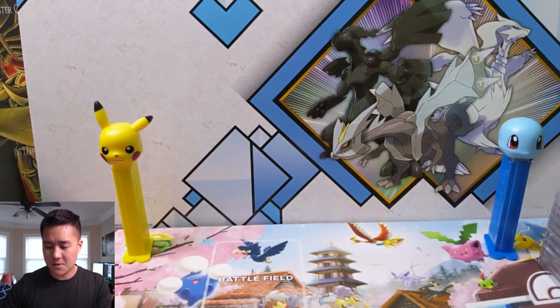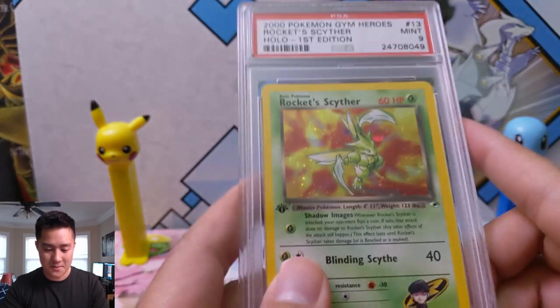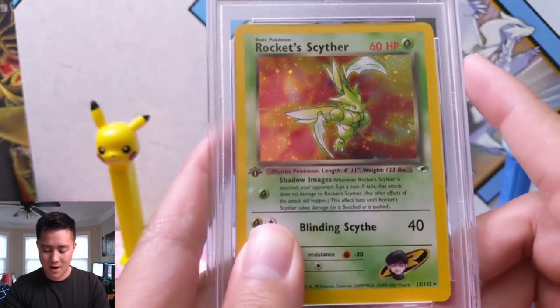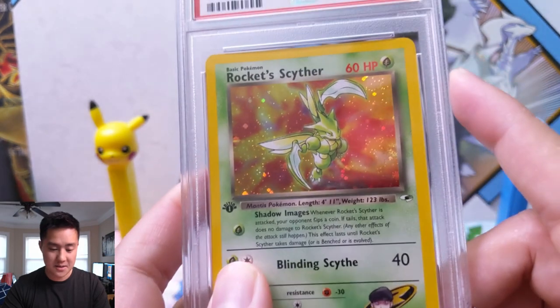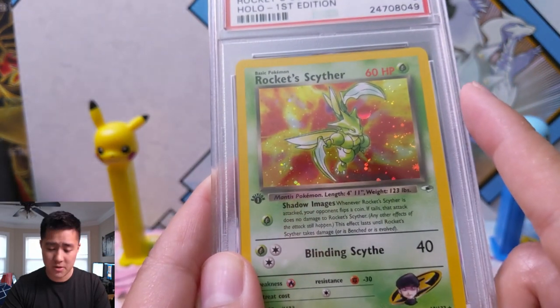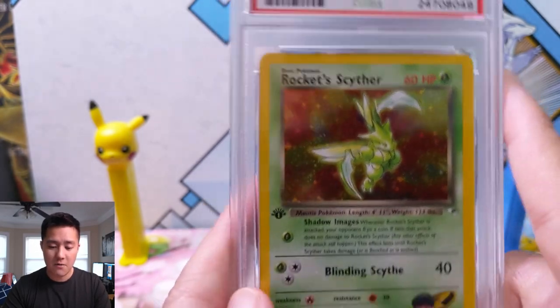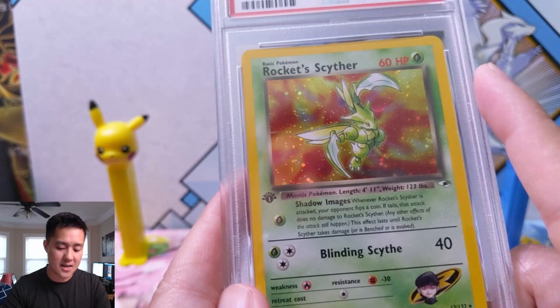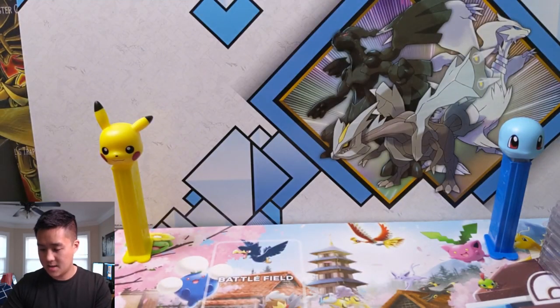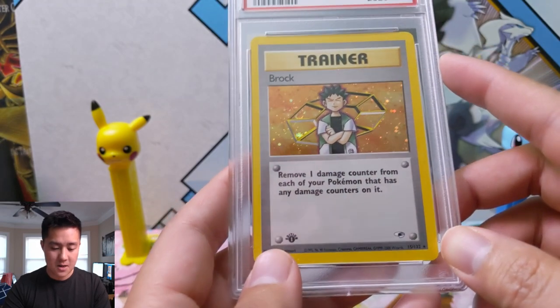I'm not really sure what the deal with the swirls is, but if you watch TCA he always comments about them. Here we have Rocket's Scyther — 60 HP. I can't remember what Jungle Scyther's HP was, but it wouldn't surprise me if it was 60 as well. Another first edition PSA 9.